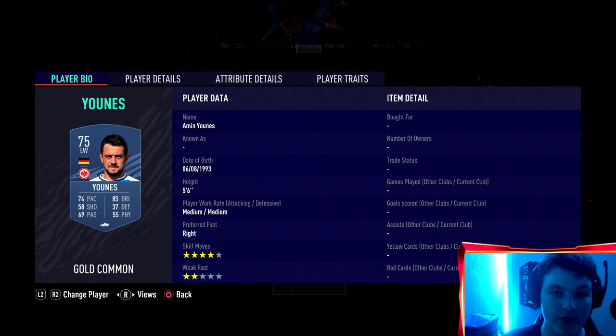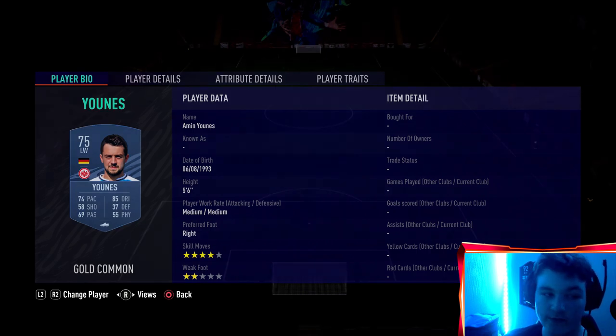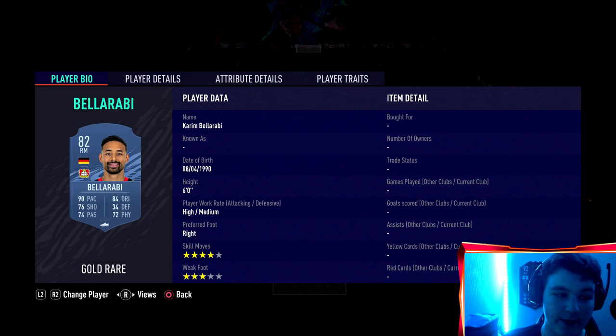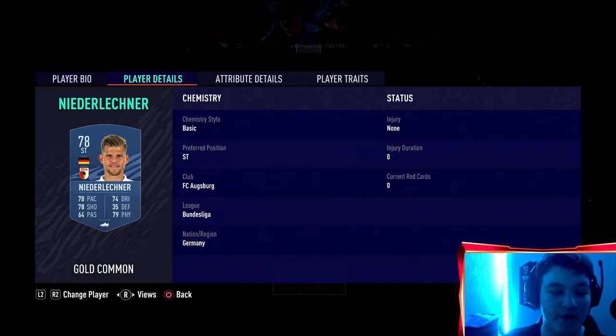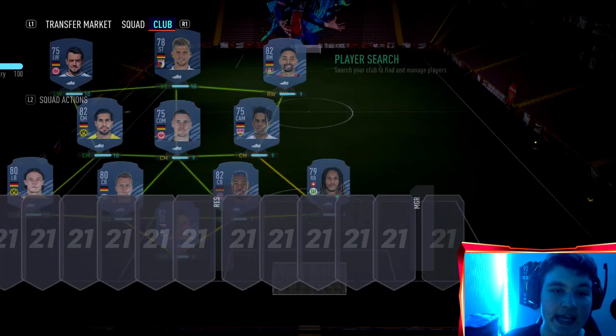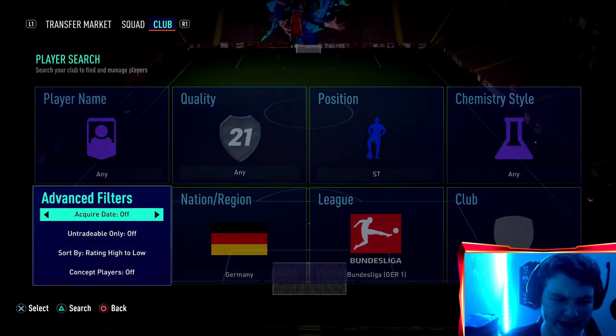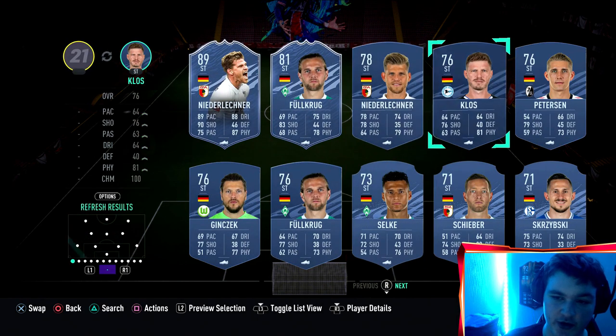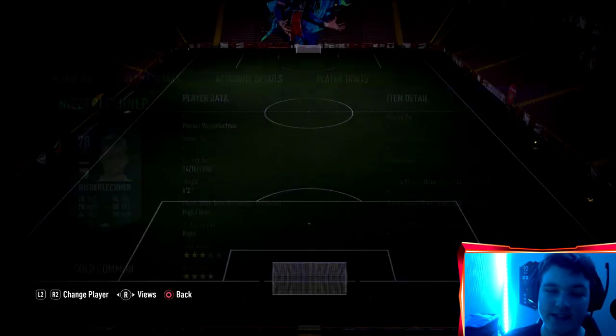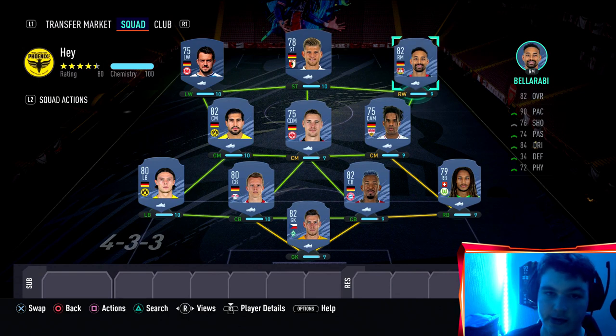At left wing we've gone for Yonis — he's the only German left wing or left mid with at least four star skills in gold. So he's got the four star skills and you need to assist with him. And Bala Ravi obviously — you just have to assist with him as well, who's also a German four star skiller at right mid. And you just have to feed the ball to Niederlechner. I know he is a bad card, 78 pace, 66 balance, but he is legitimately the best German Bundesliga striker, which I was not expecting.